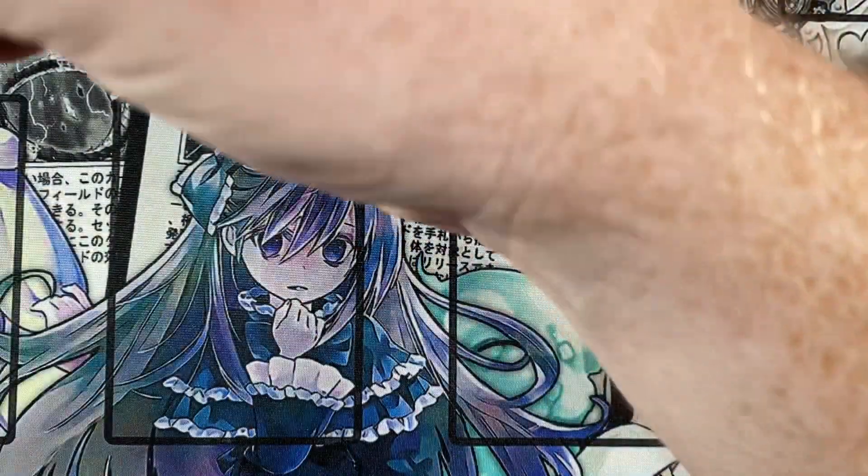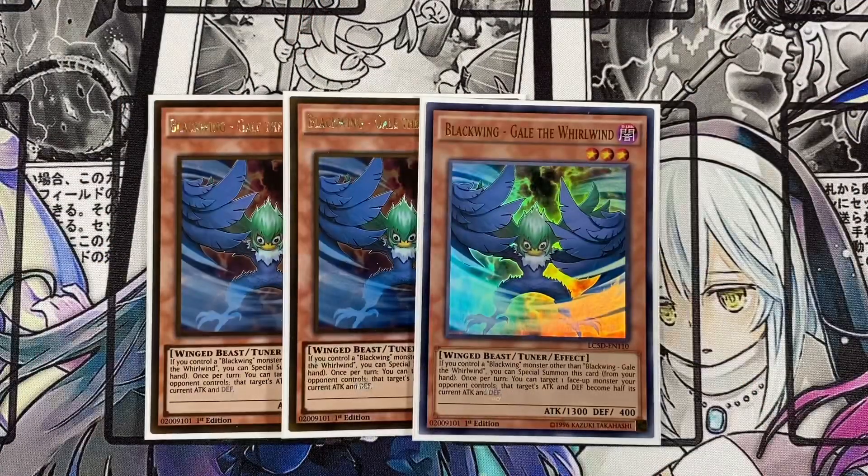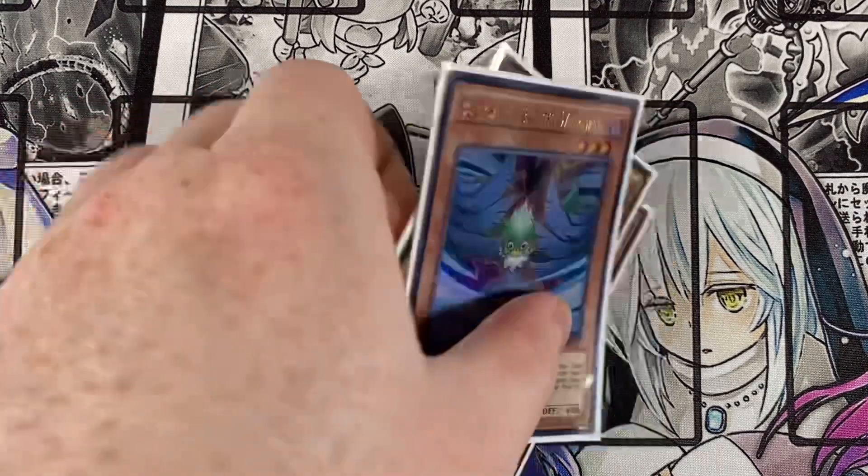Playing triple Blackwing Gale the Whirlwind. If you control a Blackwing monster other than this card, you can special summon it from your hand. Once per turn, you can target one face-up monster your opponent controls and cut its attack and defense in half. That is really useful — before you go into synchro plays you just use this card's effect, then go into your plays from there. When you get out your boss monster, that targeted monster's attack and defense are already halved. I do like this card at three.